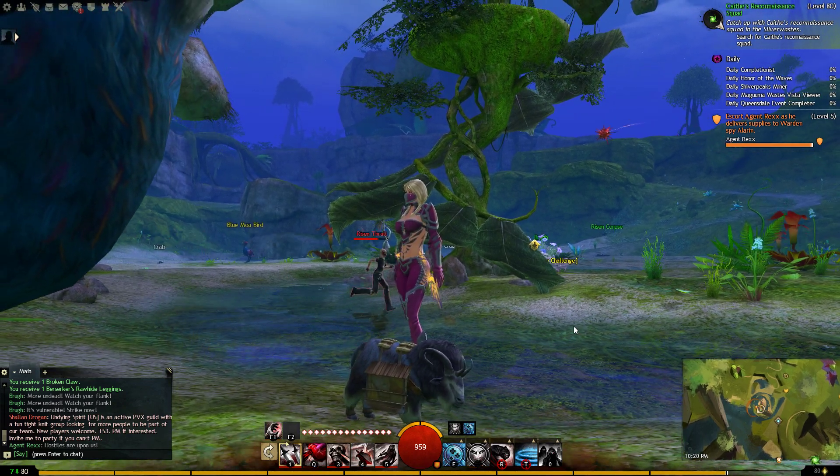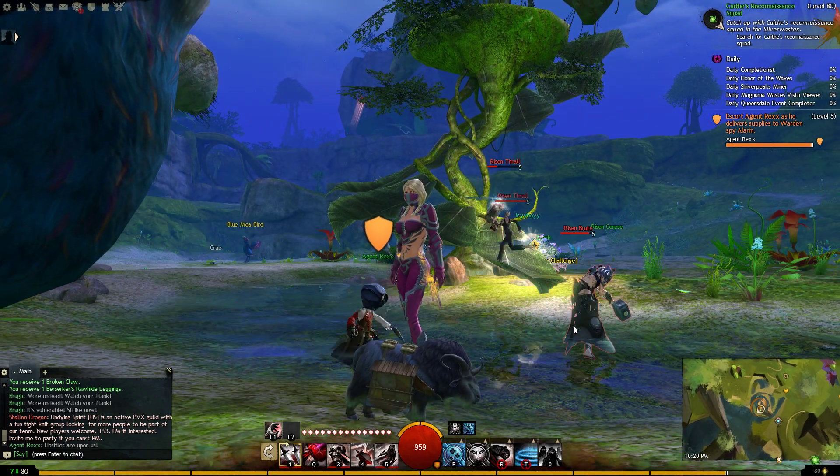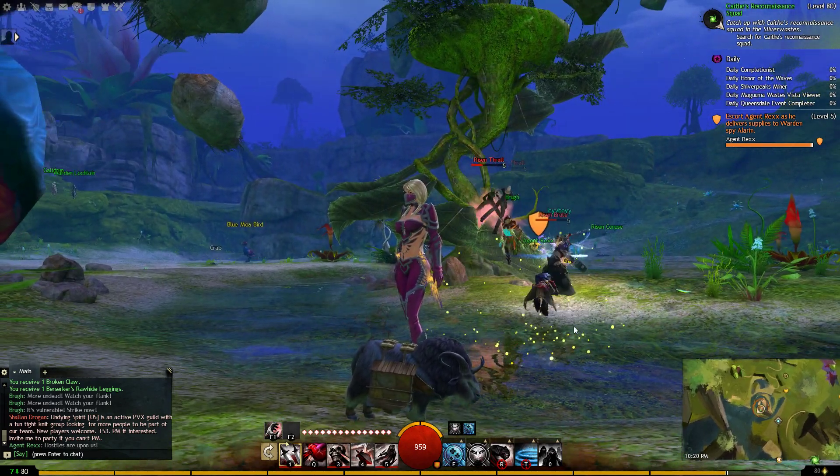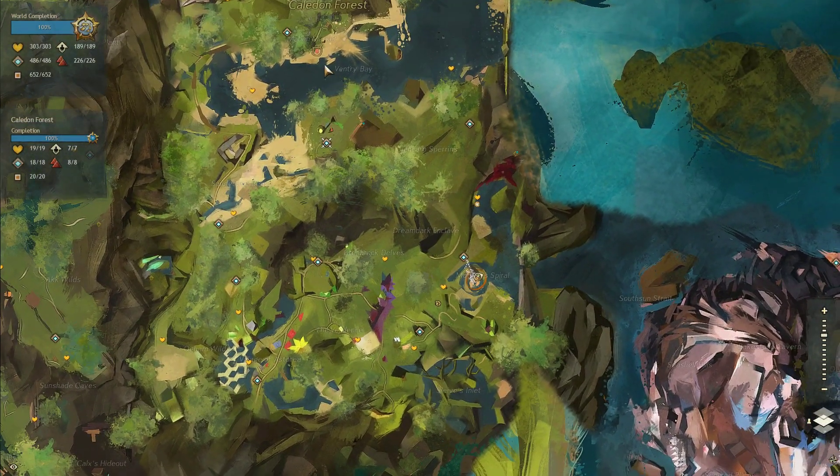Today we're going to do the Morgan's Spiral Jumping Puzzle. This jumping puzzle actually leads into a second jumping puzzle called the Dark Reverie. We are in the Kaladin Forest area and we are going to take the spiral waypoint.